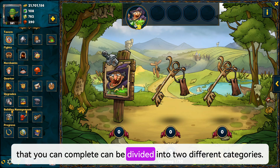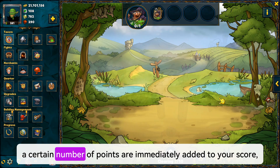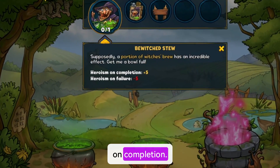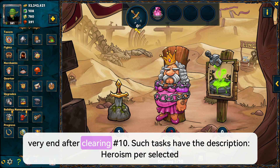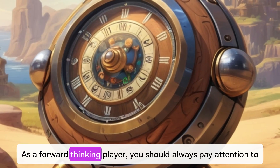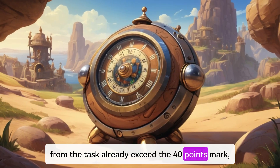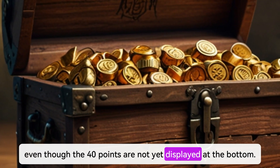The tasks you can complete are divided into two categories. In the first category, when you complete a quest, a certain number of points are immediately added to your score regardless of what clearing you are on. Such quests have the description 'Heroism on completion.' In the second category, the points for completing a task are only added at the very end after clearing 10, described as 'Heroism per selected encounter.' As a forward-thinking player, you should always pay attention to whether the points collected from the first clearings, together with the points from the task, already exceed 40 so that you can start looking for keys and chests even though the 40 points are not yet displayed at the bottom.